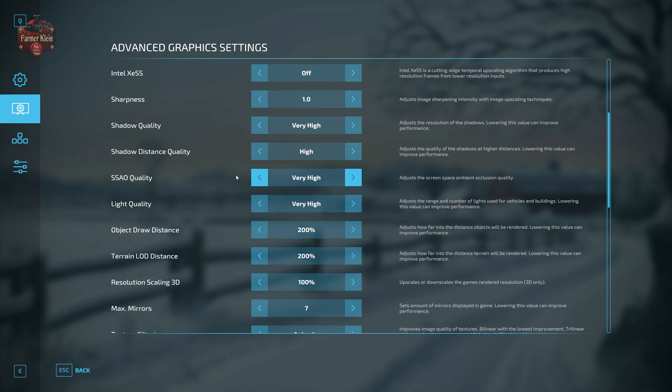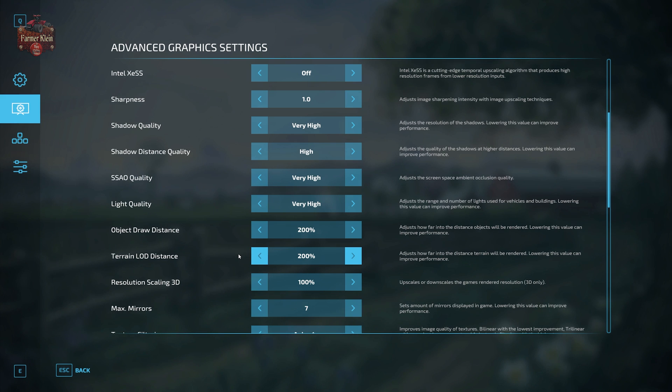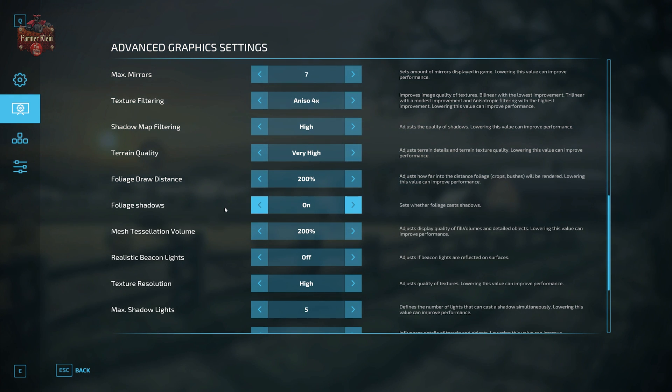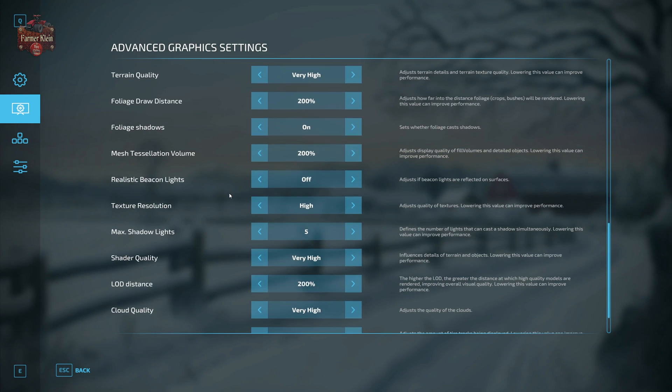Sharpness is set to 1.0. Shadow quality is set to very high. Shadow quality distance is set to high. SSAO is set to very high. Light quality is set to very high. Draw distance is 200 percent. Terrain LOD distance is set to 200 percent. Resolution scaling is 100 percent. Max mirrors is set to 7 and we're using 4x texture filtering. Shadow map filtering is set to high. Terrain quality is set to very high. Foliage draw distance is set to 200. Foliage shadows is turned on — I have heard that turning off foliage shadows can resolve tree flashing issues, but since I can't reproduce the issue myself I can't confirm that.